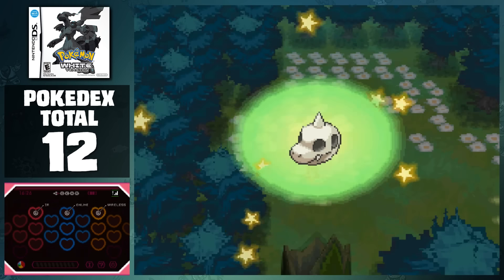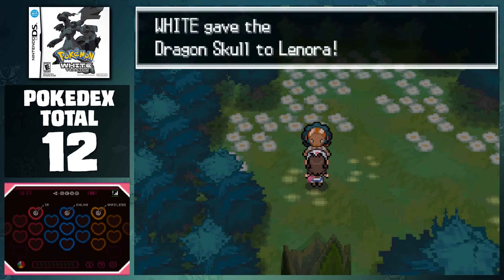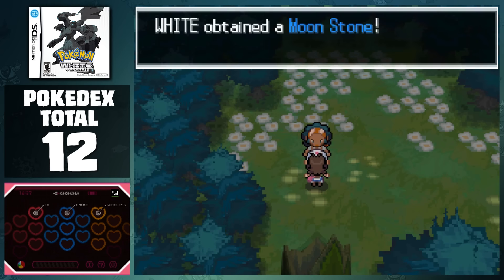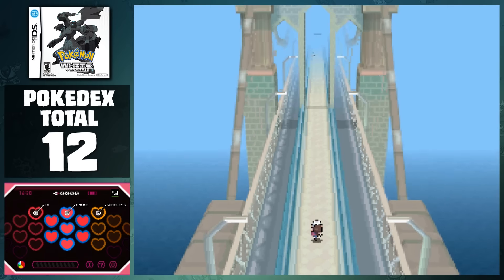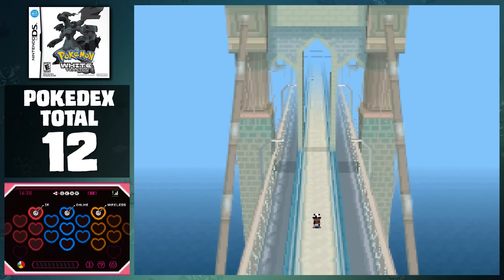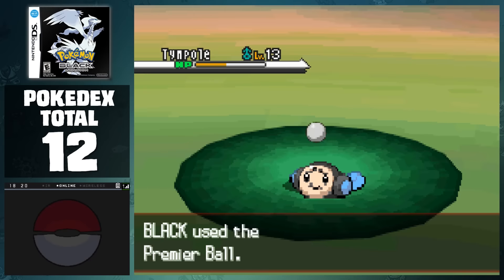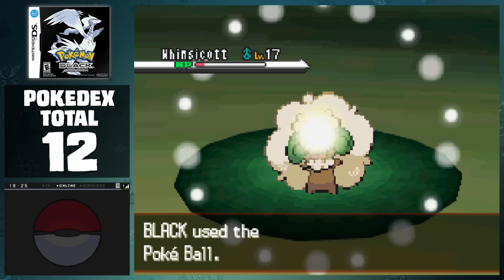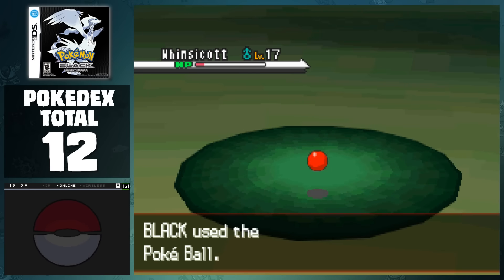At the end of the forest, we find the Grunt, and he hands over the skull, which we then give to Lenora to return to the museum. In turn, she gives us a Moonstone that we'll put to good use later. From here, we can head north to the Skyarrow Bridge and take a nice stroll to Castelia City. At this point, Black is still deep in the forest, but we did manage to catch Tympole outside of the forest, as well as Venipede, Cottonee, and Whimsicott in the Shaking Grass, which is pretty crazy to find in the wild.